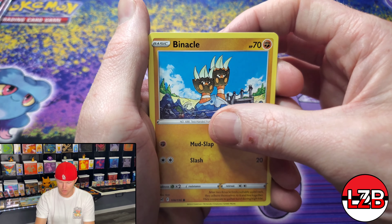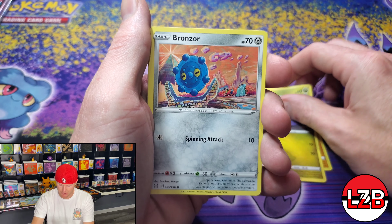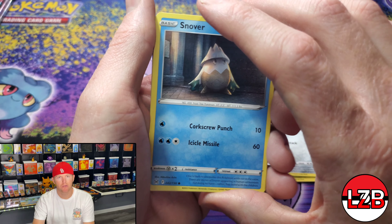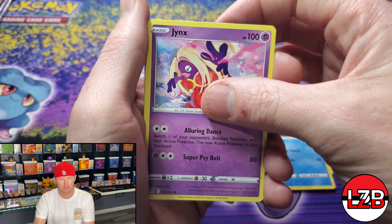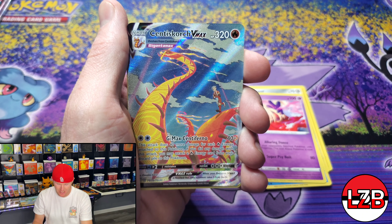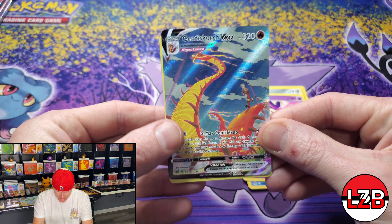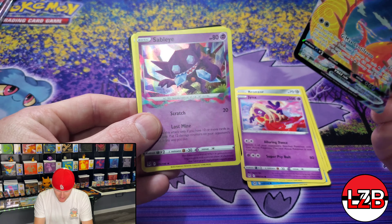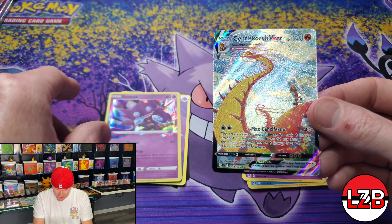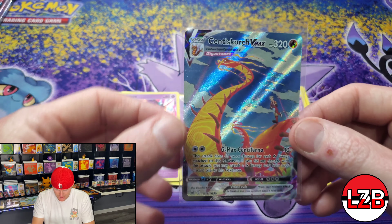Still after that black and gold Mew VMAX. Typical from what I've seen with ETBs — just in general, regardless of set, the hit rate per ETB is about two to three. You may get more, but typically it's two to three good cards per ETB, which stays on track with what you get in booster boxes as well — typically about ten to twelve-ish.